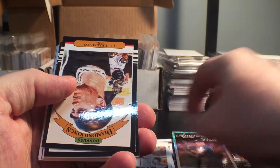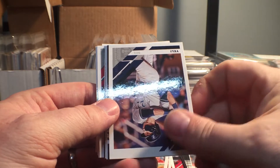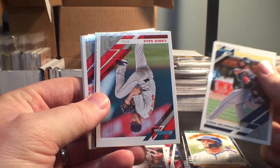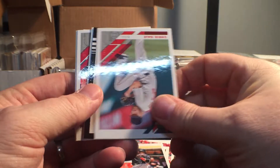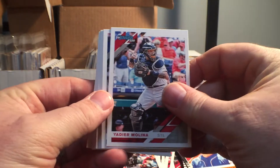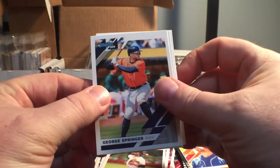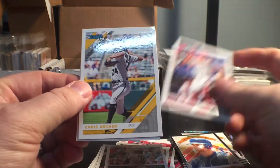Got Austin Meadows, there's JT Realmuto, Diamond Kings Steven Gonsalves rookie card, there's a Christian Yelich name variation, Javi Baez Diamond King, Edwin Encarnacion — hopefully he'll be playing this year with the White Sox — there's Chris Sale, Whit Merrifield Diamond King, there's a Trevor Story Colorado, a Yadier Molina, Cody Bellinger, there's a Danny Jansen rated rookie, Jose Urena, George Springer, Rafi Devers, Reese Hoskins, Chris Archer.